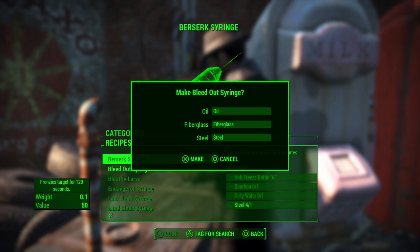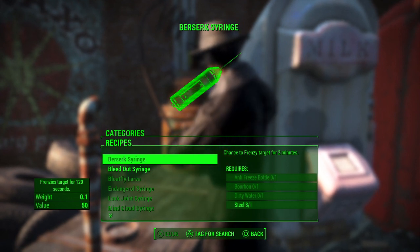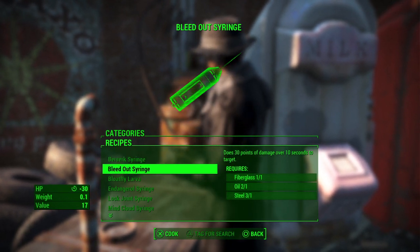You'll know if it works because at the bottom you can see it's hovering over berserk — the highlight. But right here it says make bleed syringe even though that's not the one we're making. Click make. And as you can see at the top left it says berserk syringe added, yet I still have the same amount of supply.